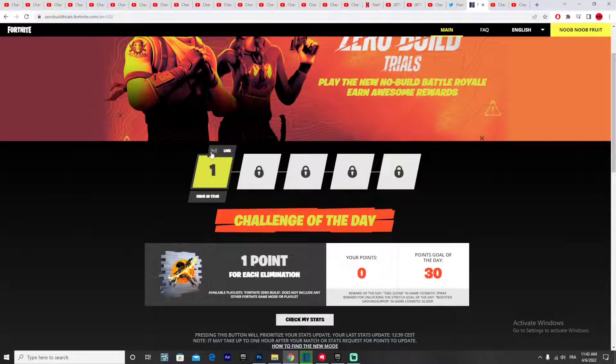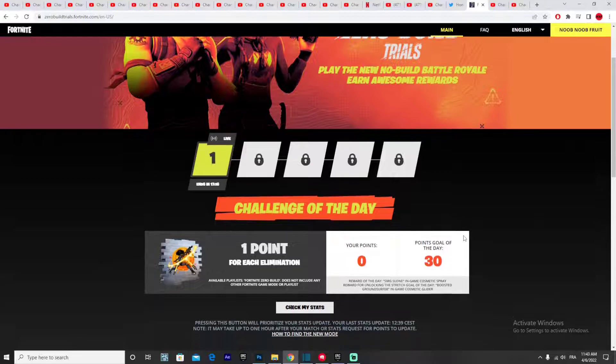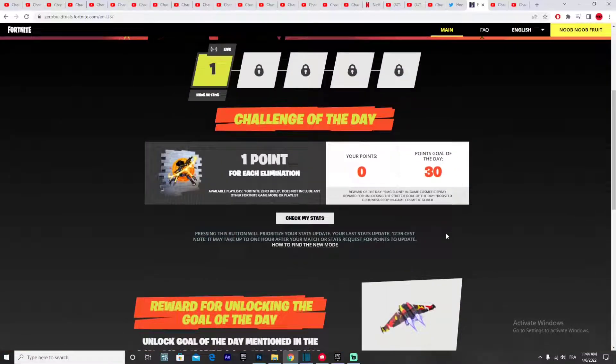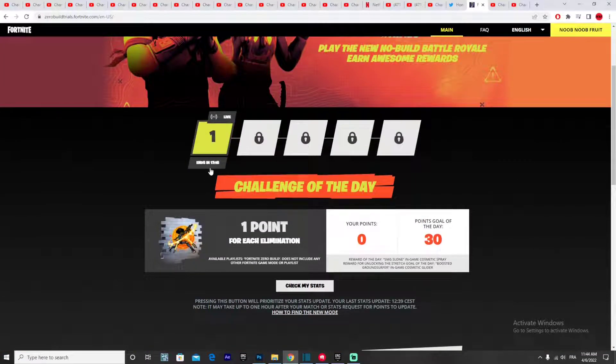You have five chances — five days — and each day is going to have a different challenge. Each challenge has a goal and a stretch goal. If you complete the goal you'll get a spray, and if you complete the stretch goal you will get the free Boosted Ground Surfer glider, which is this one right here.